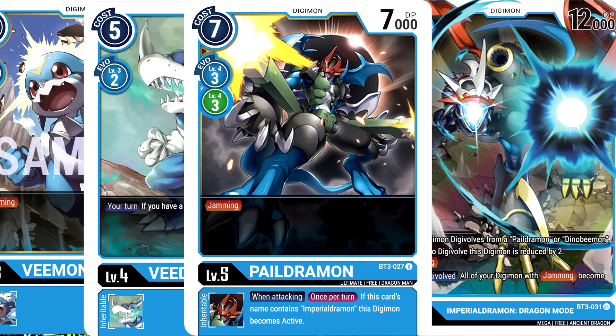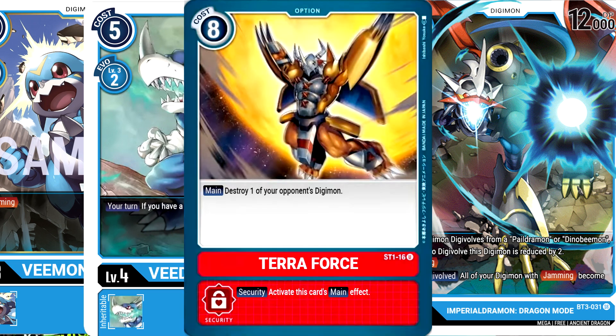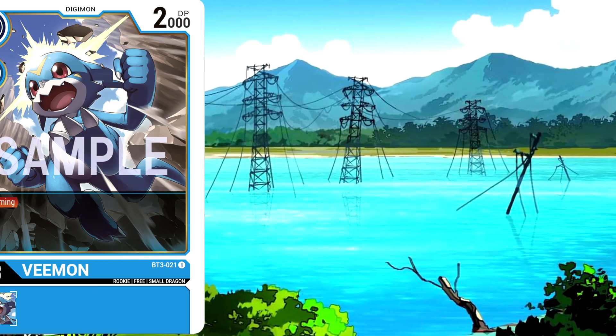Jamming lets you survive battles with Digimon stronger than you during security checks, so you only have to worry about option cards that destroy or remove. This lets you be more aggressive with security checks with less risk of losing your board presence. Blue's jamming strategy is so aggressive that it currently has the only jamming level 3 rookie at the time of this video.